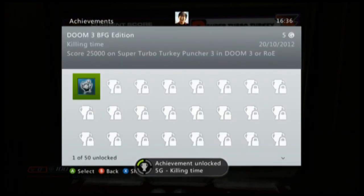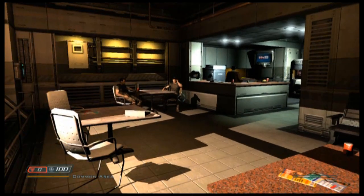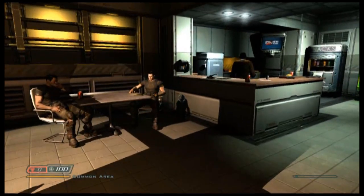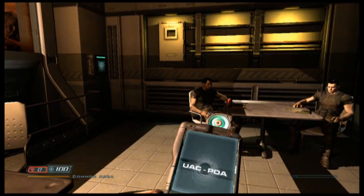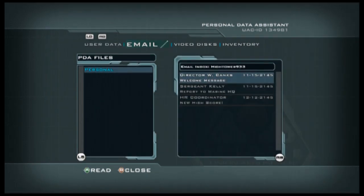As well as the achievement, once you've done that, open up your PDA and check your emails. You'll have an email from the HR coordinator about your high score.